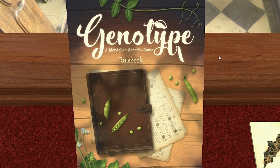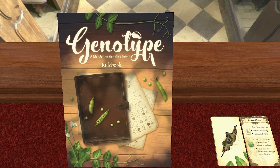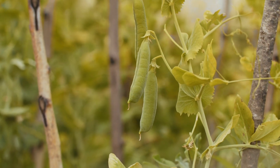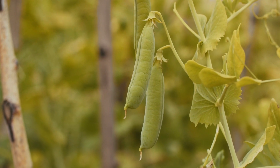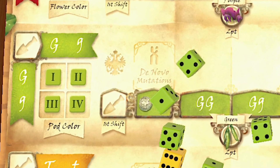Genotype by Genius Games is about the principles of biological inheritance proposed by Gregor Mendel, a friar back in the mid-1800s. He discovered these by performing hybridization experiments on pea plants. So how does this become a game? Well, it did become a game, and quite a good one in fact.